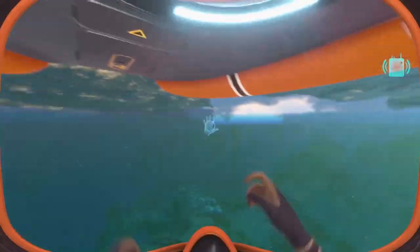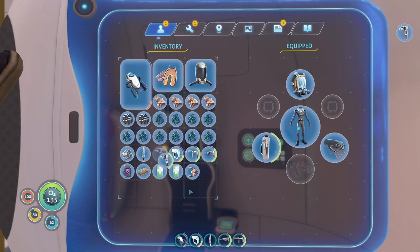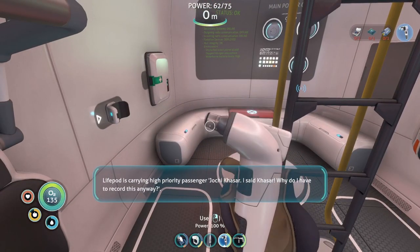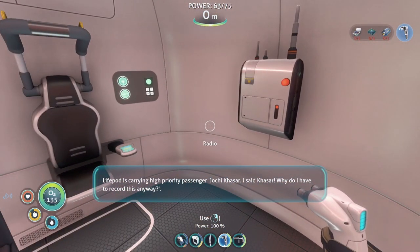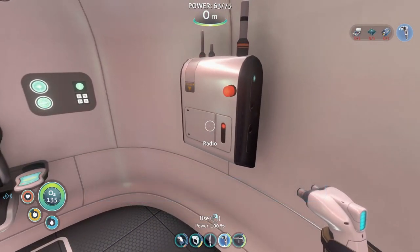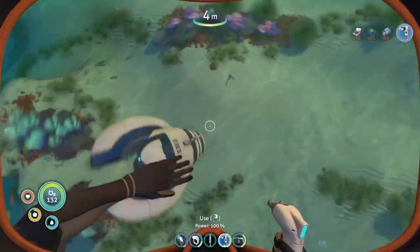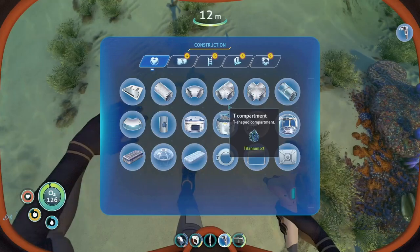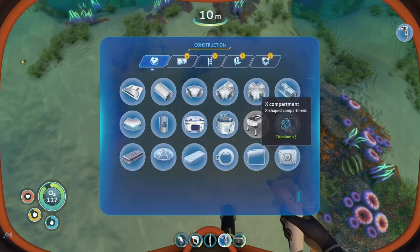We've got a signal, let's hear it. High priority automated message from Aurora lifepod 13, coordinates attached. Lifepod is carrying high priority passenger, Yoki Kasa. Why do I have to record this anyway? Send immediate burial detail. Signal location uploaded to PDA. That, frankly, really doesn't sound good. But I guess we can start building one tiny thing here.